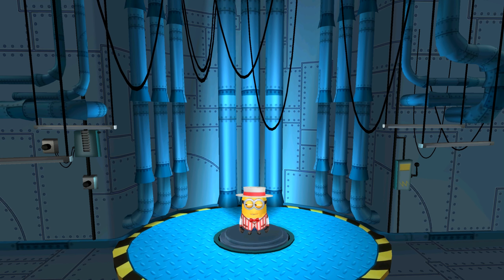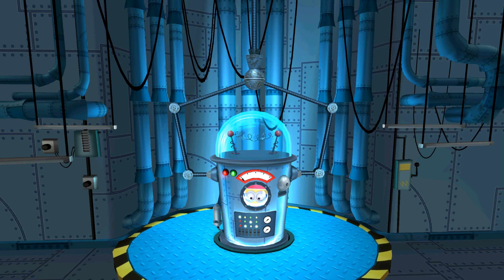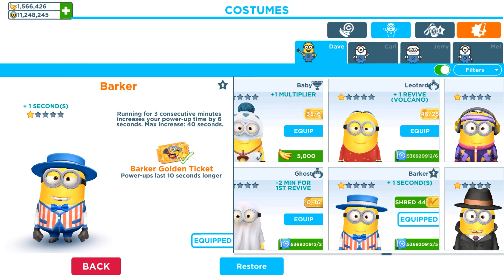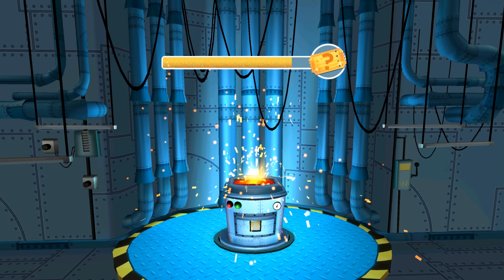Hey guys, welcome back! Today in the old version of Minion Rush, we are going to upgrade our barter minion outfit with a golden ticket. Now we're gonna get additional skills, modified and improved outfit. Oh my god, it's so beautiful! Now we have some golden lines and blue colors on our suit.